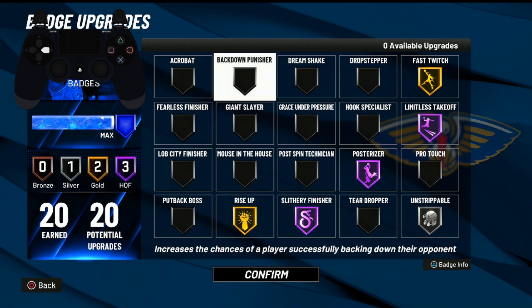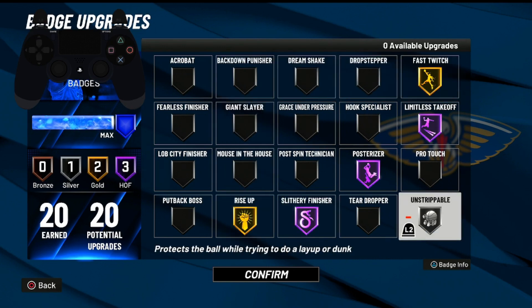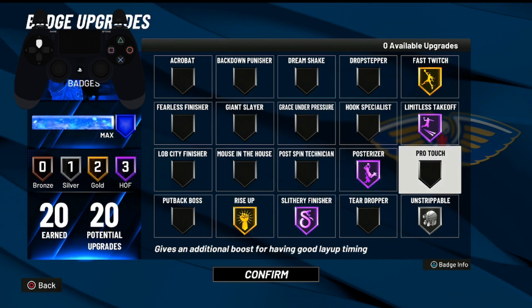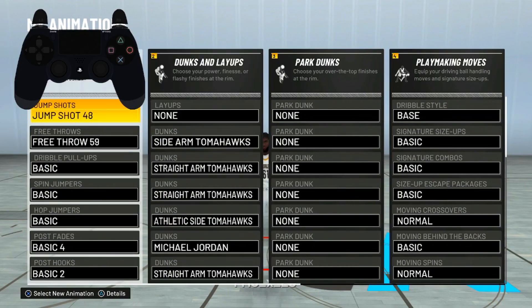I also got Rise Up and Fast Twitch on Gold. Unstrippable is also important, especially for contact dunks, because it protects the ball while trying to do a layup or dunk — so once you try to get that contact dunk you won't get stripped by the defender. Make sure you copy down these finishing badges in order to get good contact dunks.